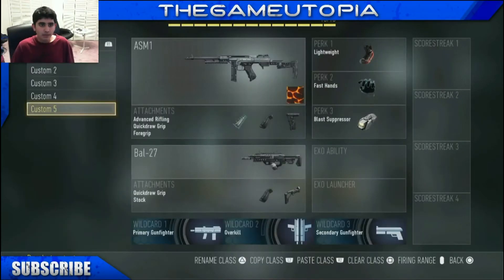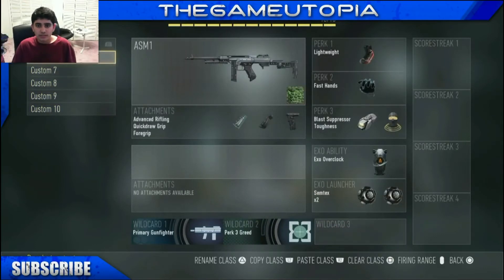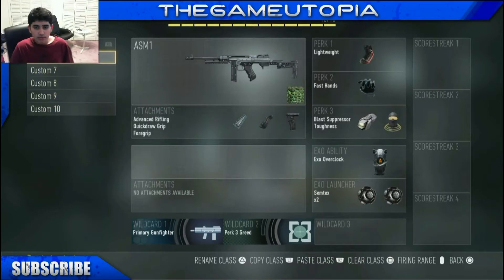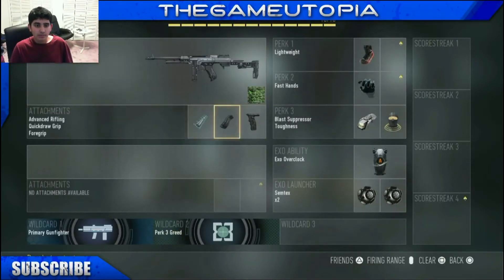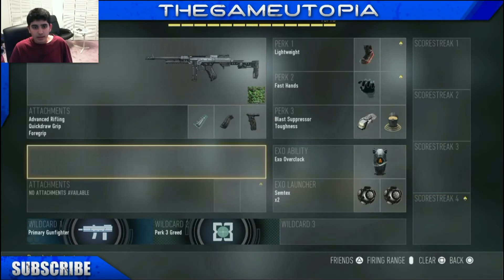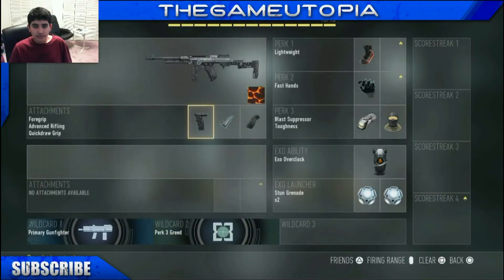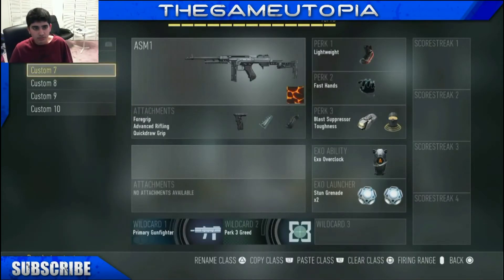Now moving on to my ASM1 classes. My ASM1 hardpoint class is basically like my battle class but with three different perks and of course the ASM1 as the weapon — everything else is the same. My ASM1 CTF class also has the same attachments and perks, with overclock, but I have stun grenades to stop CTF players from chasing me.